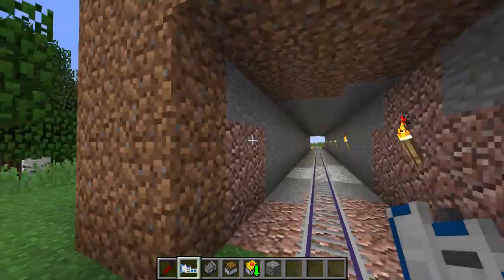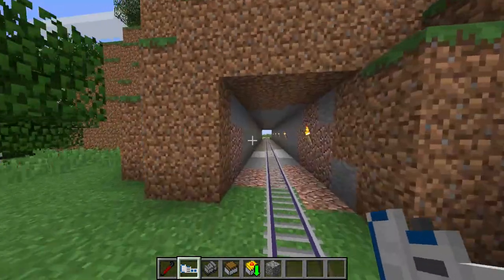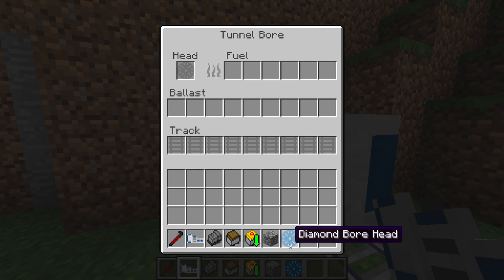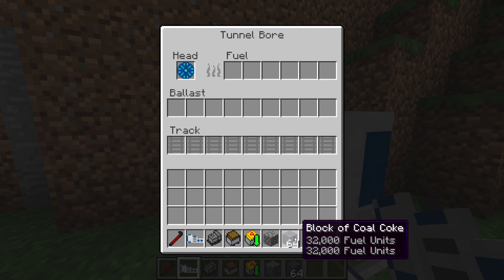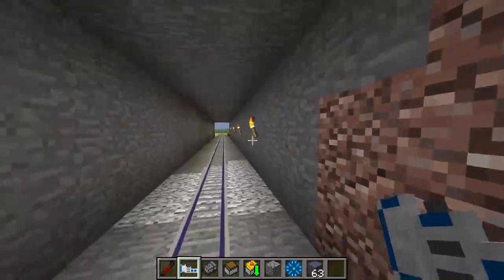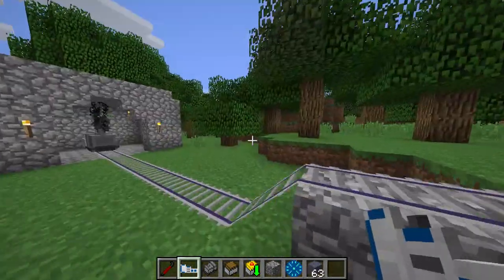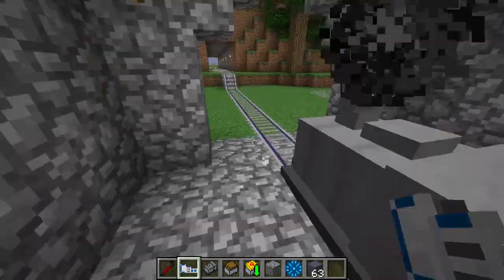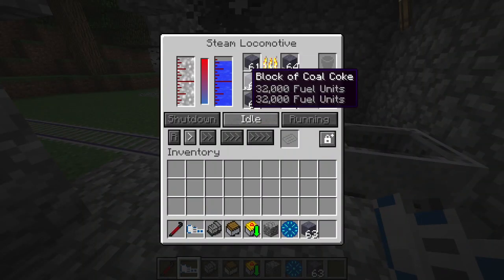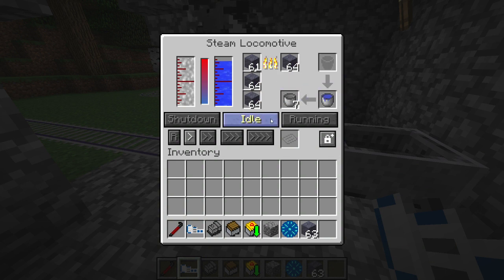One of the trains is called the Tunneler. You right-click it, put a drill head at the front, load tracks and coal coke as fuel, and it digs a tunnel straight through the terrain, placing tracks as it goes. The blocks it digs go into its inventory — you have to go behind and pick them up.